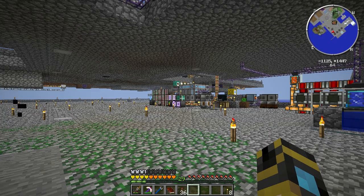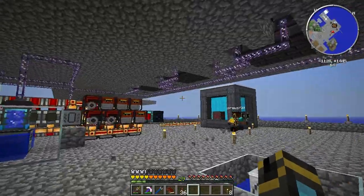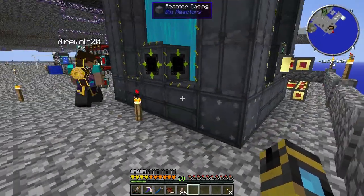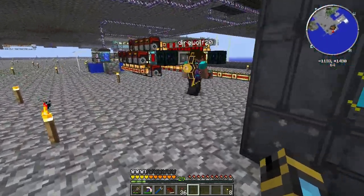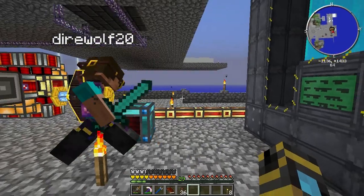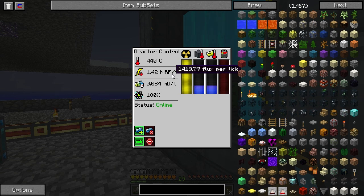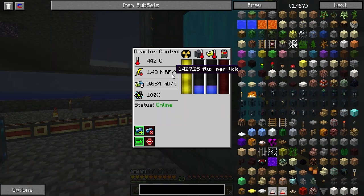You saw how easy that was to put together. I've got a redstone energy cell. I'm going to put it on the floor back here. I just want to make sure it's set to input on all sides so we'll definitely be getting power in there. Ready for me to activate the reactor? I believe I am. There we go — now check out the interface here. We are at 1,400-something RF/tick. So because we only have the three Yelorium fuel rods in there, we're getting 1,400 odd RF per tick.